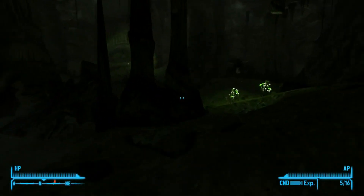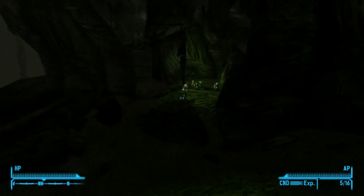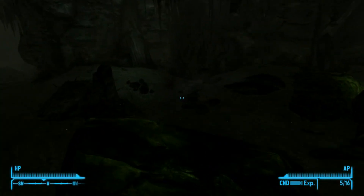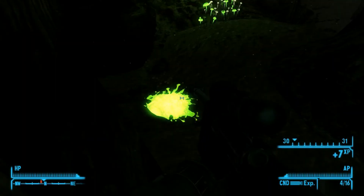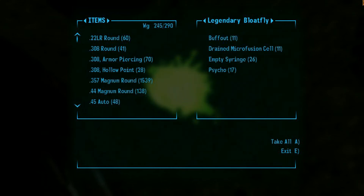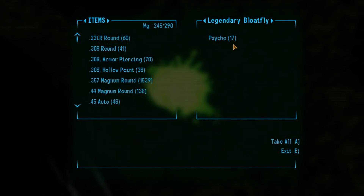I don't really care about these other bloat flies — they're nothing. Where did it go? Its body is around here somewhere, blew up into little pieces. I think I found it — it's just a goo pile. Let's see what it has: 51 bloat fly meats, that's crazy. I'm gonna take them all. 11 buff outs, 11 drain microfusion cells, 26 empty syringes, and 17 psycho.